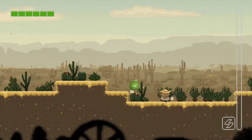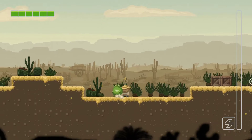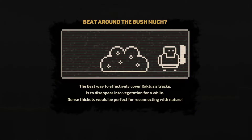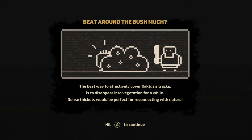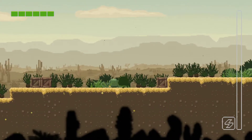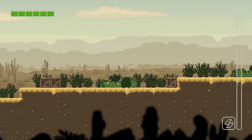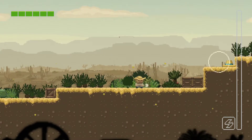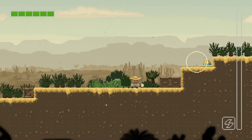Master the dash — it helps you jump farther and also evade melee attacks and even bullets. We don't have any weapon yet. The best way to cover Cactus's tracks is to disappear into vegetation — dense thickets are perfect for reconnecting with nature. You're automatically hidden in there, and the enemy didn't see anything.